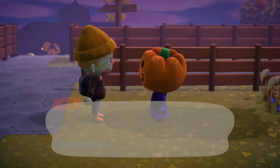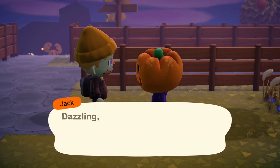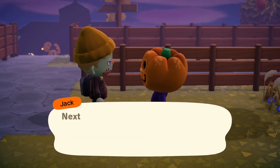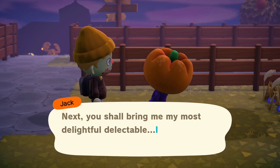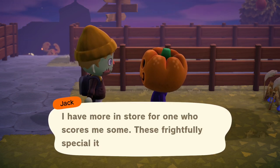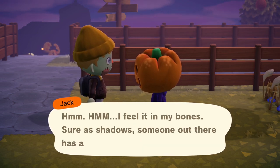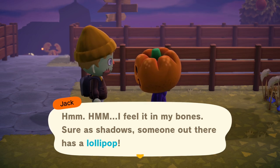It does cover up the makeup, so if you're wearing a cool Halloween makeup style face it's going to cover that up and you won't be able to see it, but at least you'll be able to walk around with Jack's pumpkin head. You can put it on and take it off whenever you want — you can wear the pumpkin head or your own Halloween costume however you want to go about it. Giving Jack candy is the way to get the pumpkin head.